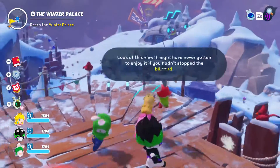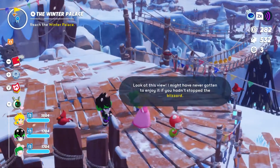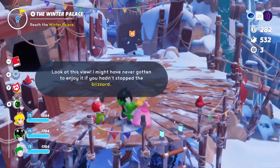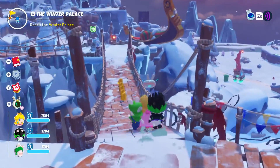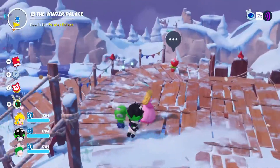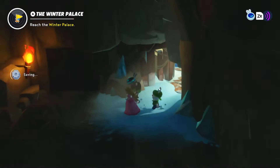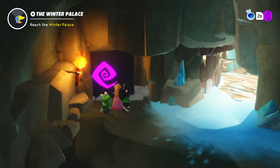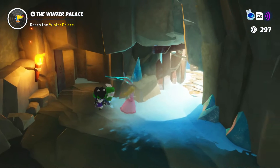There's one of these rabbits we can talk to - 'Look at this view, I might have never gotten to enjoy it if you hadn't stopped the blizzard.' I want to see what this rabbit is doing because the deep freeze is in the way. Let's enter inside and check things out. I think we already visited this cave - let's see what else is here. I'd rather keep on exploring the place.